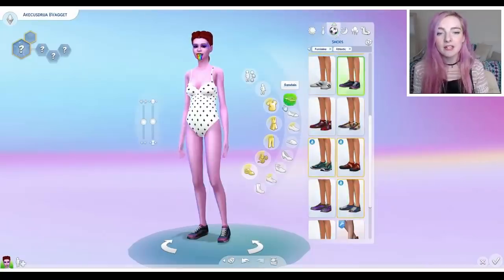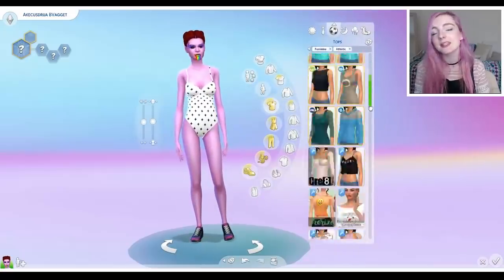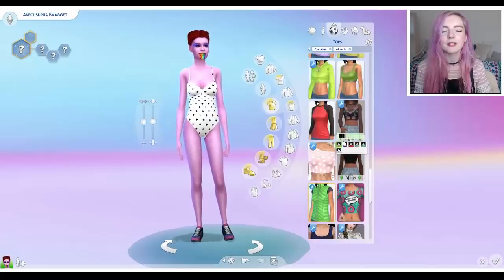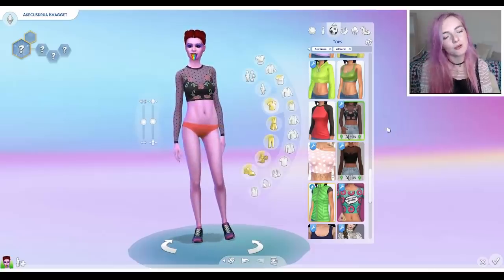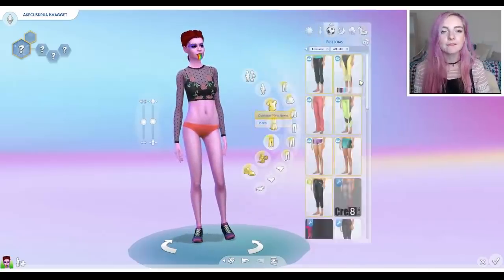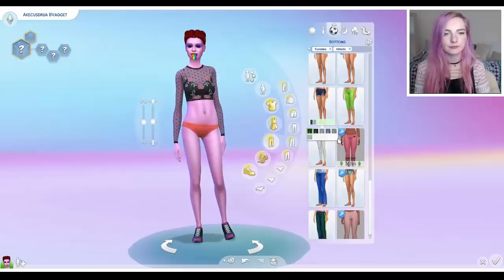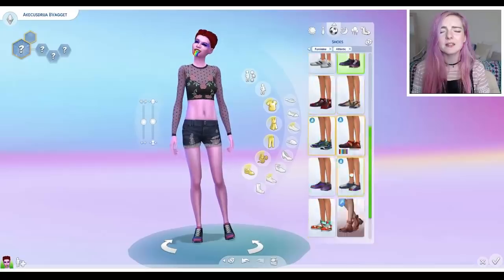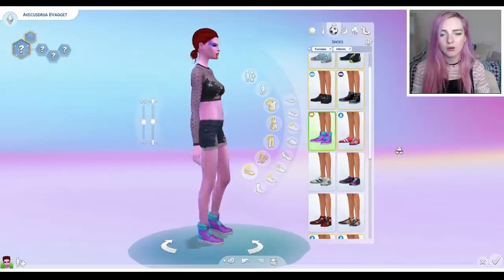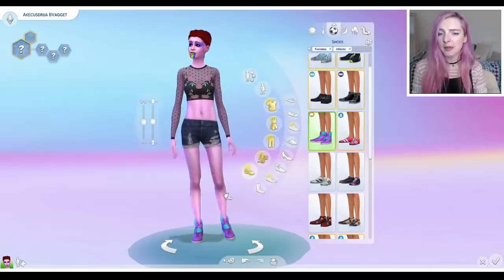Now athletic wear could be interesting — probably not more interesting than what she's currently wearing, but let's see. I will close my eyes and click. It was this one, which is really cute actually — not great for working out in, but super cute. And for the bottoms, we will give her these ones — some shorts. Now the shoes, please give me some good workout shoes. I don't know what those are, but I'm really digging those pink legs.